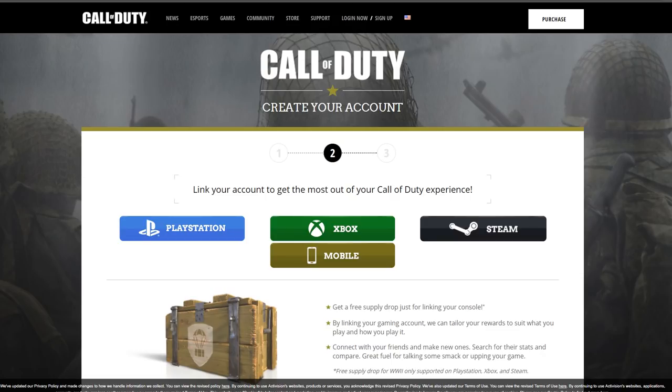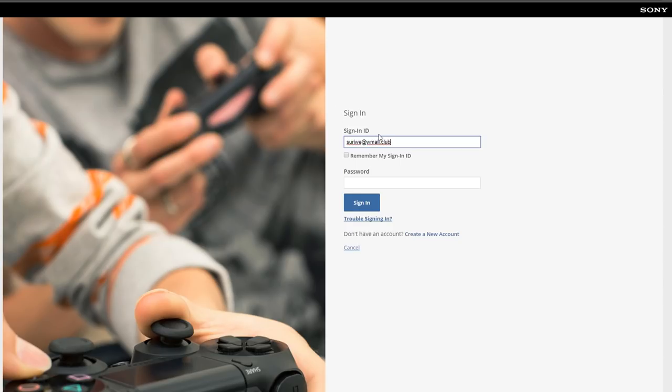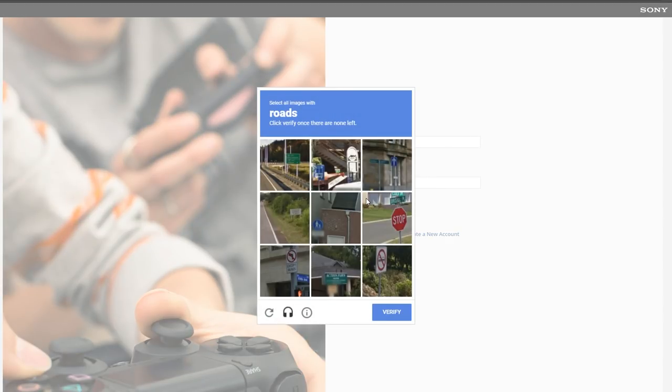Create yourself a brand new Call of Duty account, as you do get a free rare supply drop by signing up. As you can see me doing right now, all you want to do is press sign up, enter your email, and then click whichever console you are on. From here you're going to need to sign into your PlayStation account, and once you've done that, go back onto the website and fill out the rest of the information.